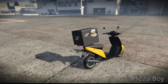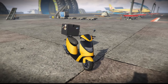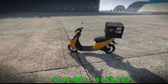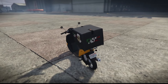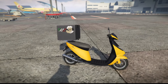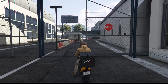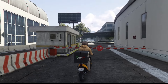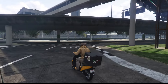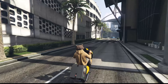This is the pizza boy — basically the Fagio Sport with a delivery service on it. This is going to cost 195,000, or 146,000 as a trade price. I don't know how you're going to get that trade price. There's not much to say about this vehicle — there are no modifications. It's literally just a Fagio Sport with nothing special about its driving capabilities.